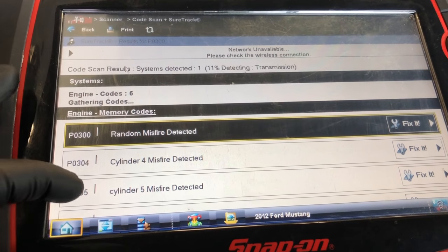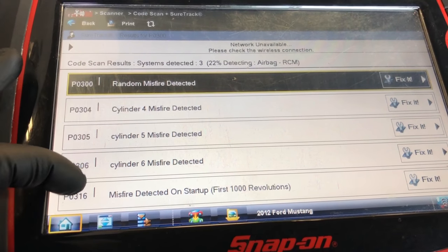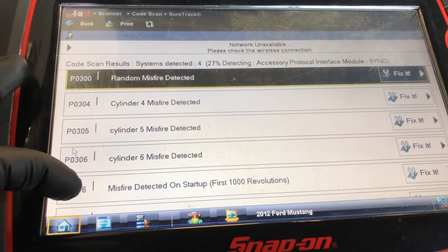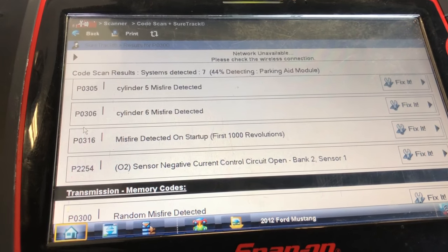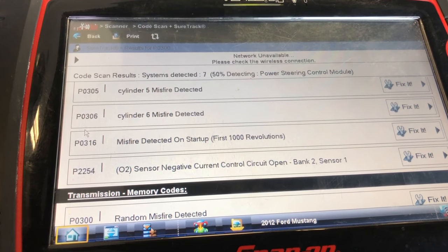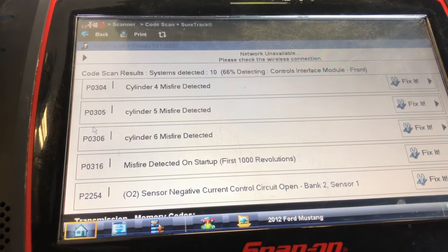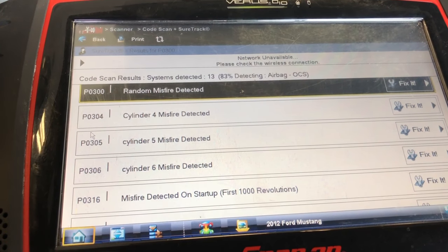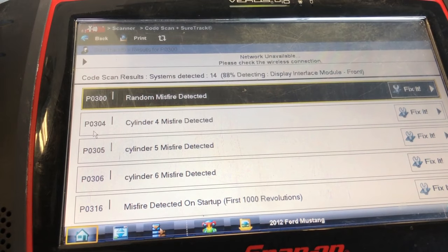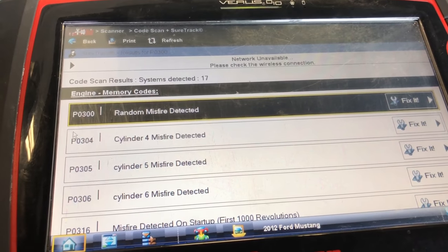We got a misfire on cylinders 4 and 5 right away. Cylinder 6 — misfire detected on startup. O2 sensor negative current control circuit open. Random misfire. It's a bunch of misfires. I'm going to let this finish loading up and then we'll go over what the codes are. So we got a P0300 random misfire, cylinder 4, cylinder 5, cylinder 6 — so one bank.